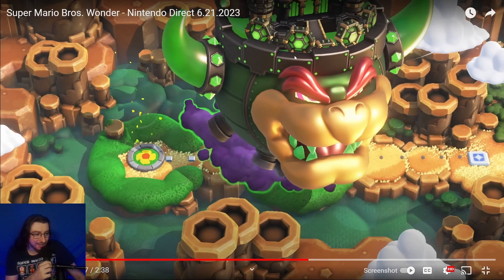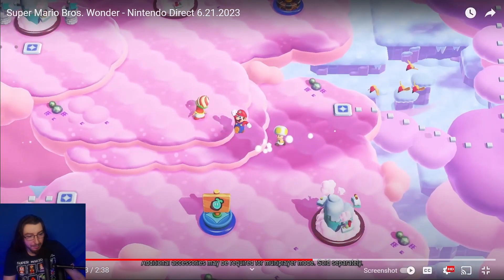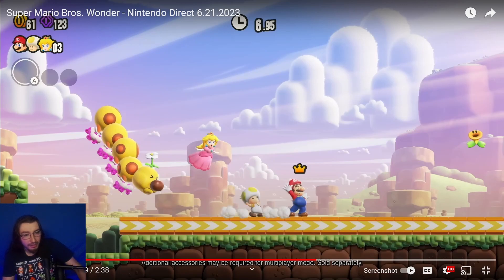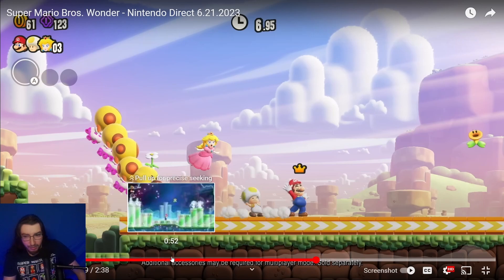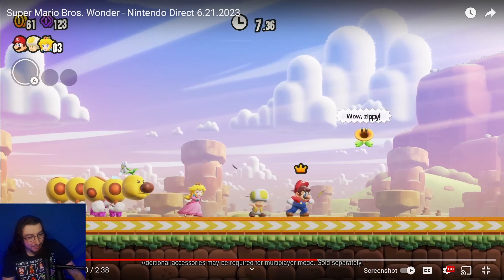We get a look at Bowser's new ship — I'm getting Starship Mario from Galaxy 2 vibes. It looks like we're in a rock cavern forest. Multiplayer is revealed and it looks like some spots will need to be unlocked with Wonder Seeds, which will be interesting. Three-player co-op — additional accessories may be required.